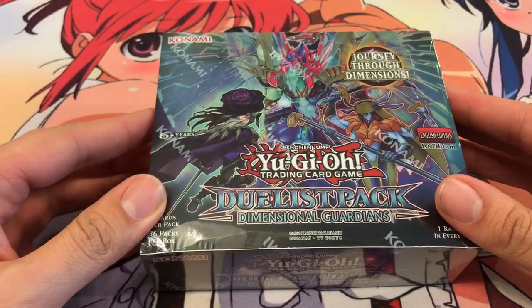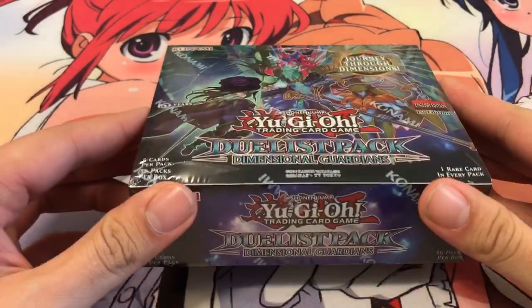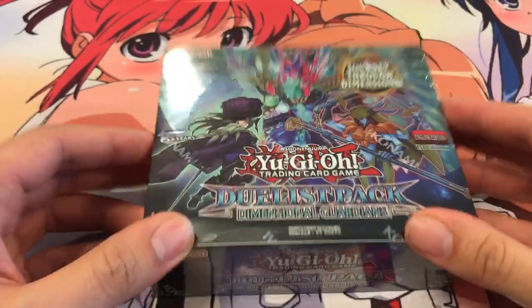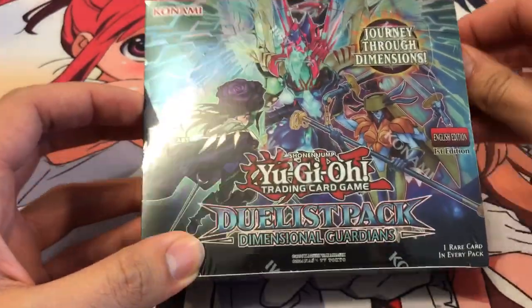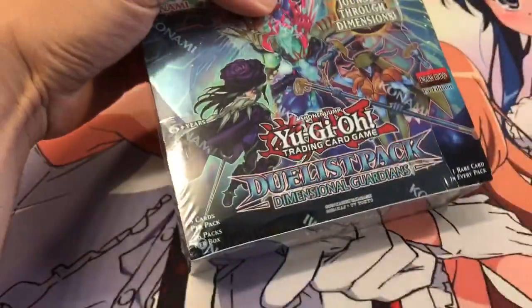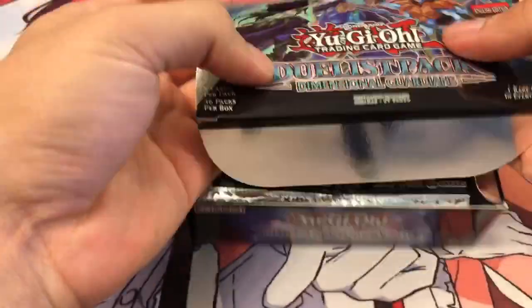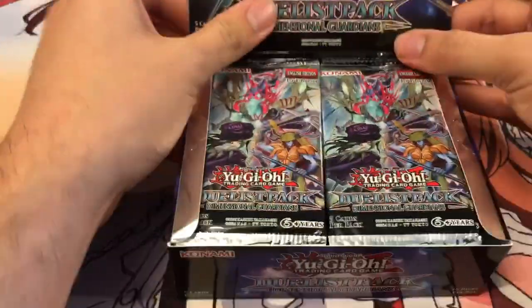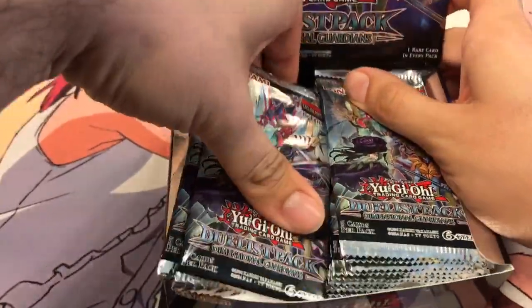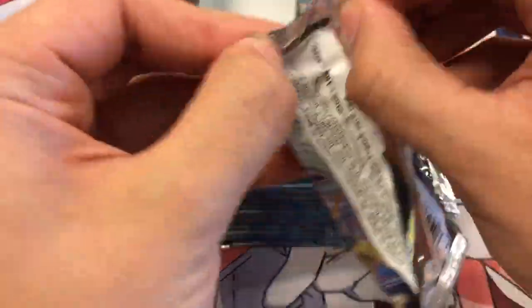Hey YouTube, Kira Twig here, bringing you guys my Yu-Gi-Oh! Duelist Pack Dimensional Guardians box opening. I actually split this with a friend because we were both looking for different stuff out of it. I'm going to open the first 18 packs and then he will take over halfway through. I think you get 36 packs in a box, and there are 5 cards per pack. Hopefully we can get some cool stuff — they reprinted some of the Cyber Angels and Red Dragon stuff, and I wouldn't mind seeing some of the new stuff as well. So here are my 18; let's go ahead and open them up.